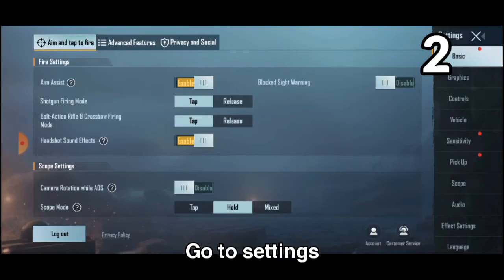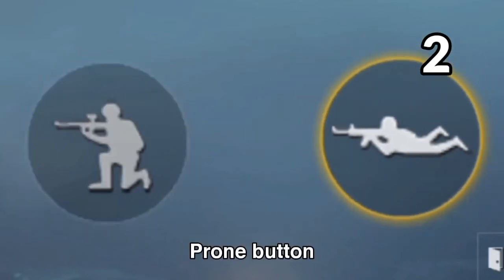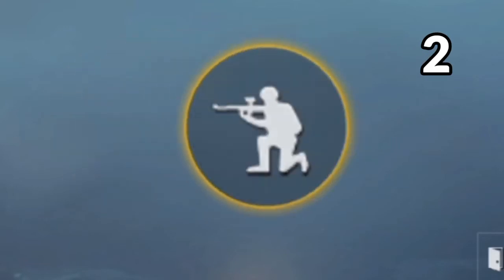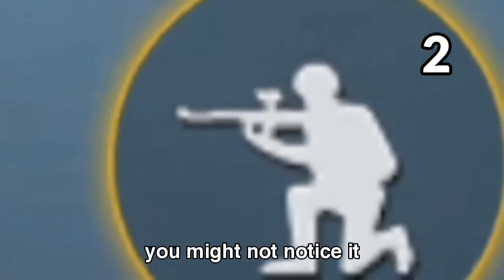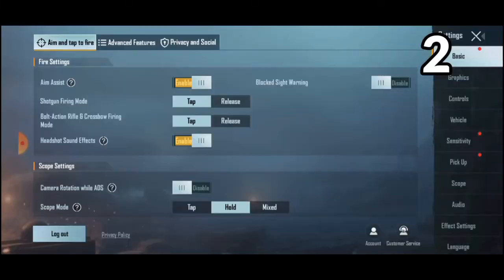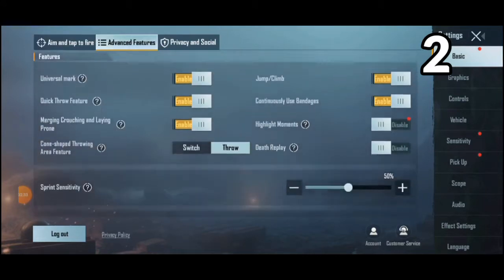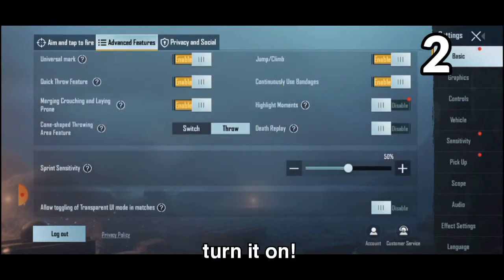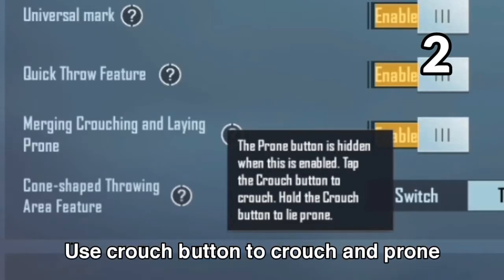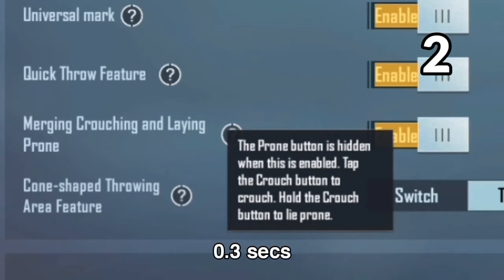For my second trick, go to Settings then Controls, and you'll see the crouch button. I'm going to combine it with the prone button. It's not really a trick — more like a secret update PUBG Mobile added. Scroll down to these settings under Basic and turn it on. The crouch and prone button have been combined: use the crouch button to crouch, and hold it for about 0.3 seconds to prone.